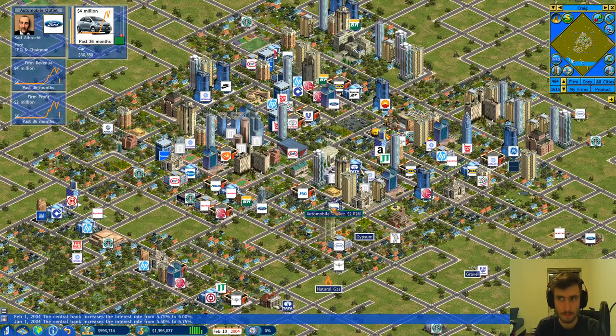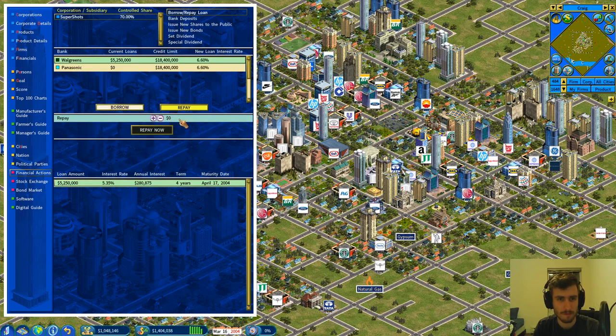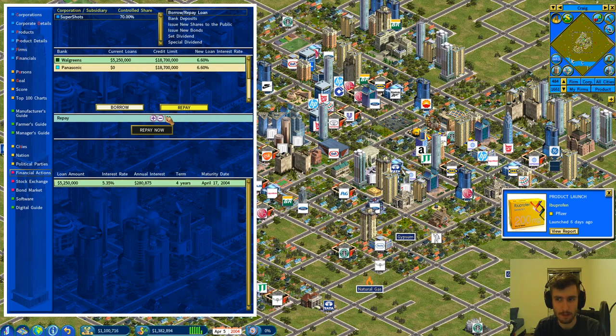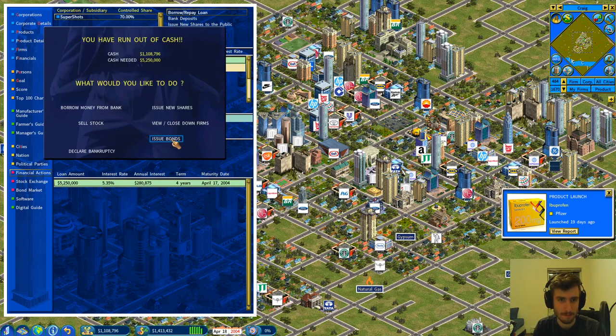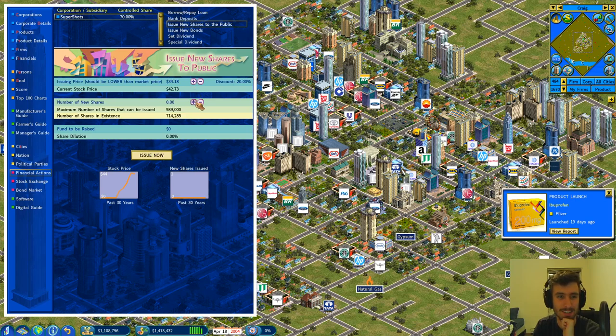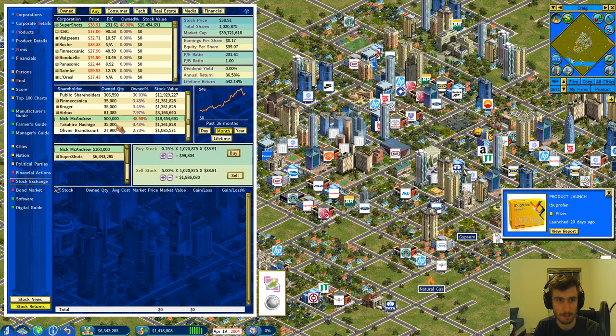Interest rates are increasing. We still have a five million loan outstanding. We might have to issue some new shares a little earlier than we wanted, but it would really help our cash flow. I'm not too concerned about the stock price right now — this will be pretty heavy dilution but we need the funds. We issue those shares — stock price will probably take a hit, but we got six million to work with.